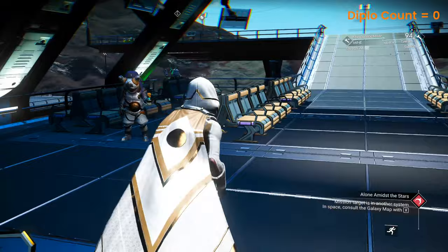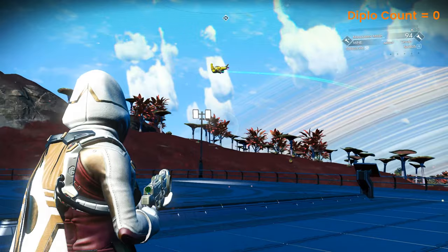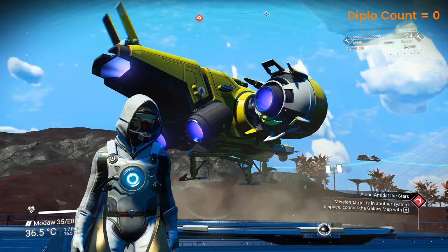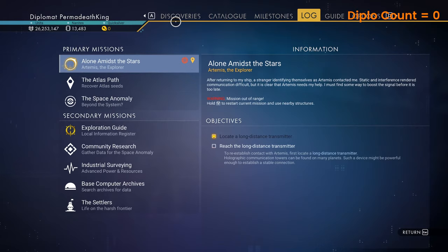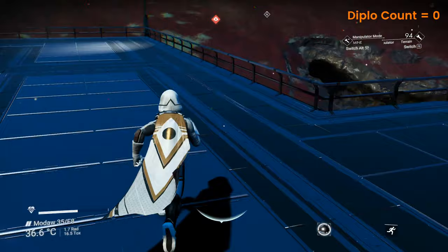I don't seem to have very many ships landed. I think you can get Solar Vine ships in any system — more of them in a pirate system. Not seeing any particularly interesting ships. What do we know about this system? Eight creatures: ground, ground, ground, ground, flying, flying — two undergrounds. Nooo.